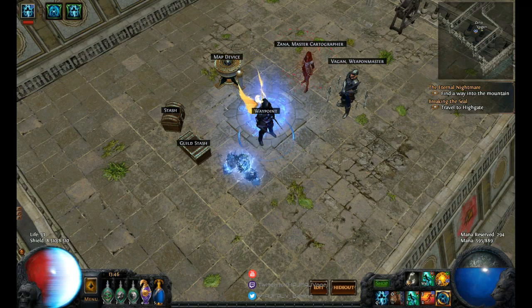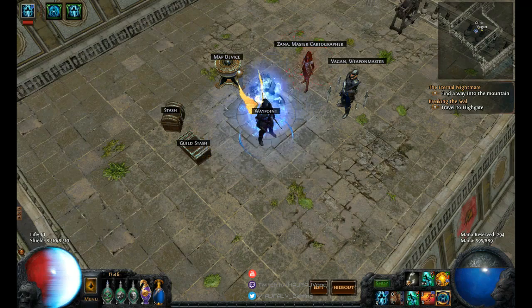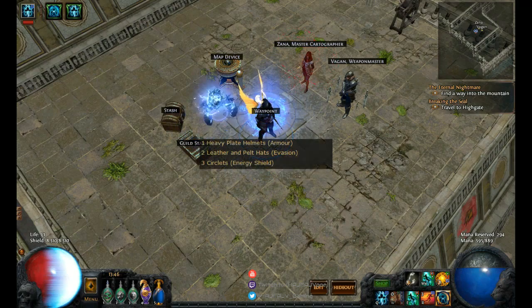How to evaluate helmets. Helmets come in six different variations when we talk about their base defensive stats: armor, evasion, and energy shield, then armor-evasion, armor-energy shield, and evasion-energy shield. I will focus on three types — armor, evasion, and energy shield only — so not the hybrid types.